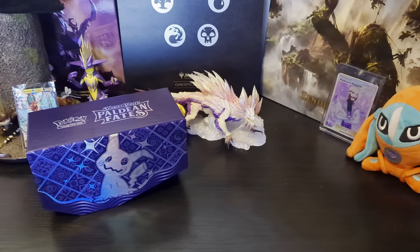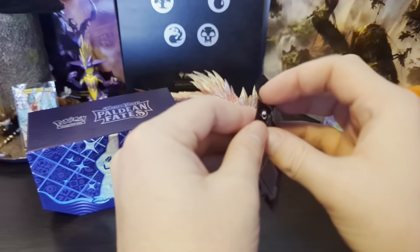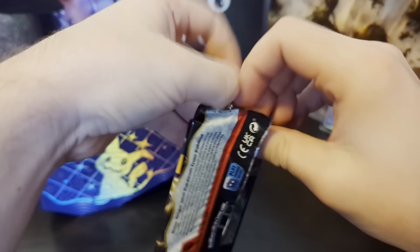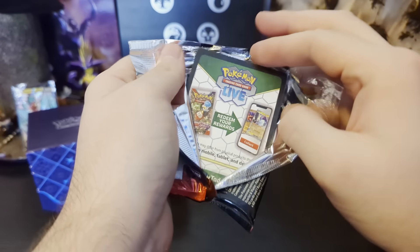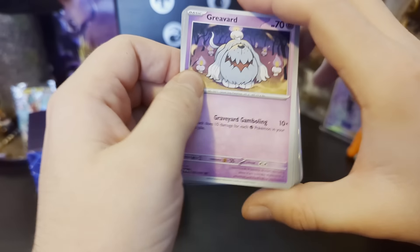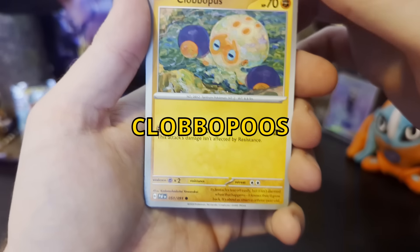And we're back with more Paldean Fates card openings. This time we've got the Pikachu Paldean Fates card. Let's jump straight into opening this up, see what glorious things we end up getting. Flip it and... Greavard out of the Graveyard Gamboling. Another Charcadet. Clobbopus — cute!